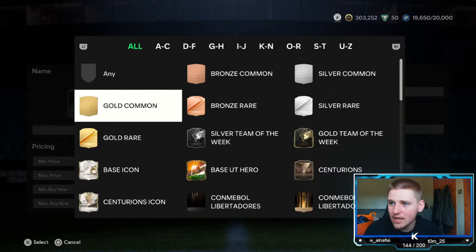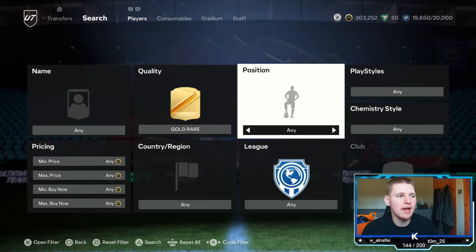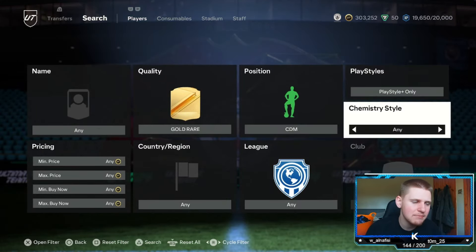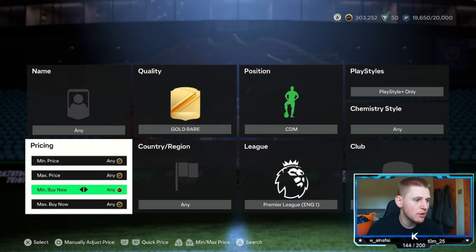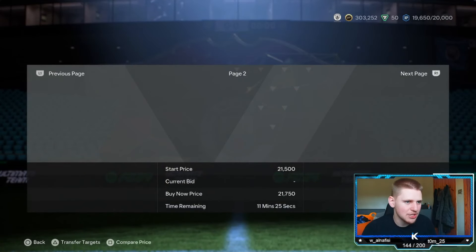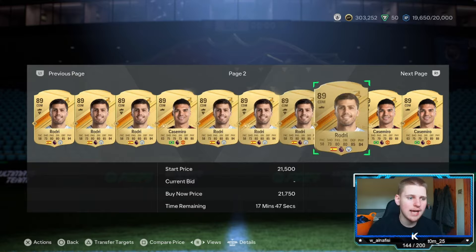We're going to jump into the final method of today's video, which is going to be gold rare. Position we are going to go down to CDM. Playstyle Plus, chemstyle leave any, nation leave any, league go to the Premier League. Then we are going to go to the minimum buy now and go to 10,250. You've got two players in this — the best CDM in the world, Rodri, and then you've also got Casemiro as well.